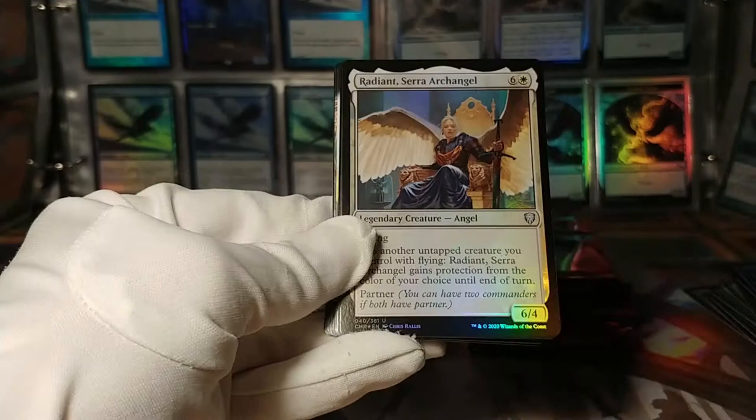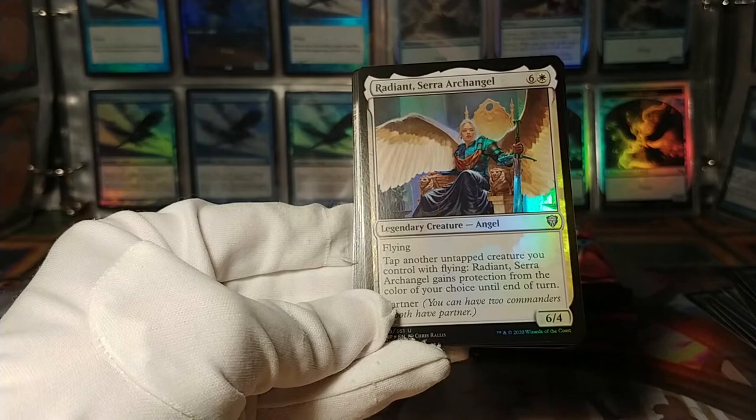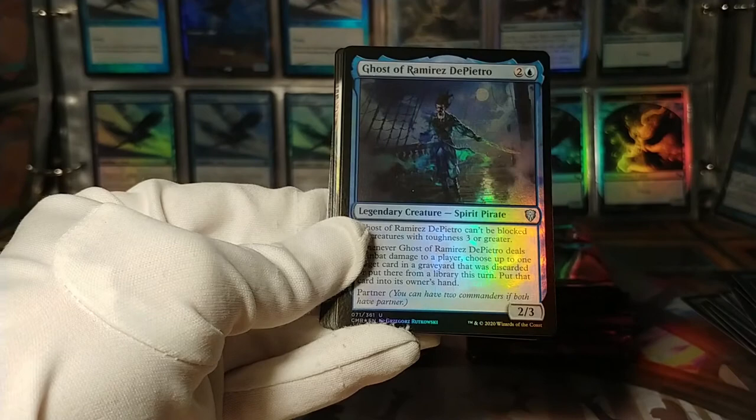Here we've got Radiant, Serra Archangel: tap — another untapped creature you control with flying gets protection from the color of your choice until end of turn. Seven mana is pretty big though — but it's a partner.